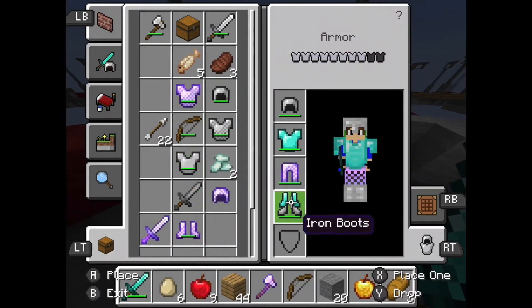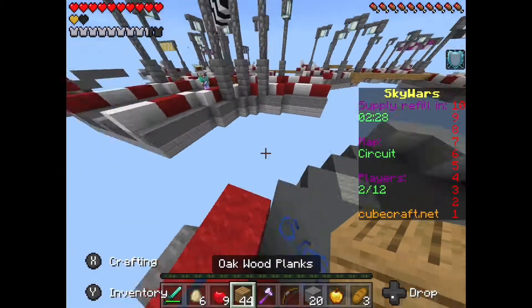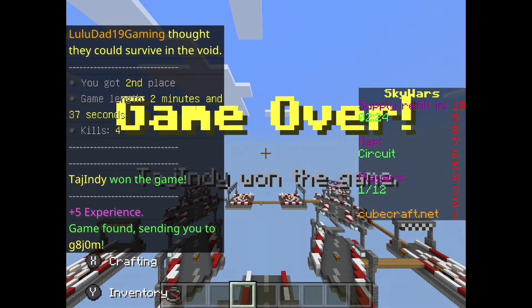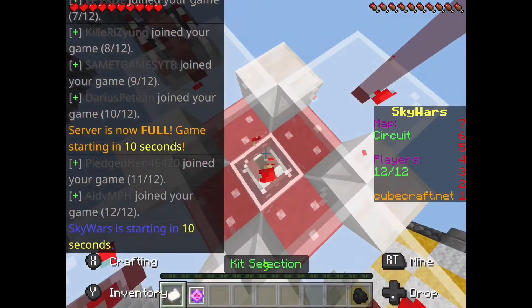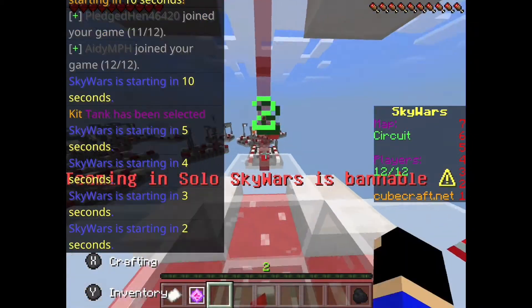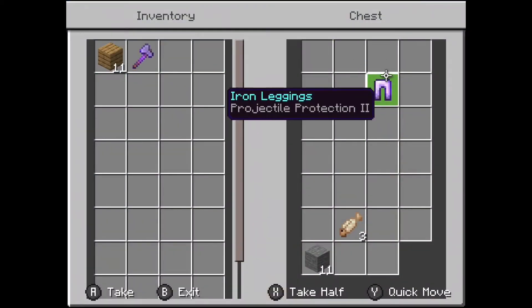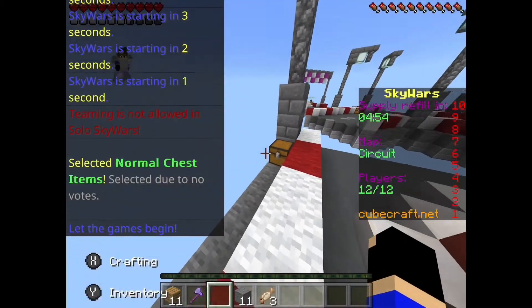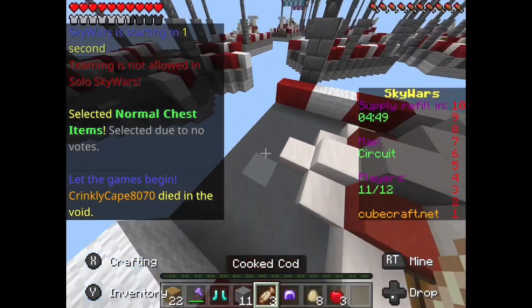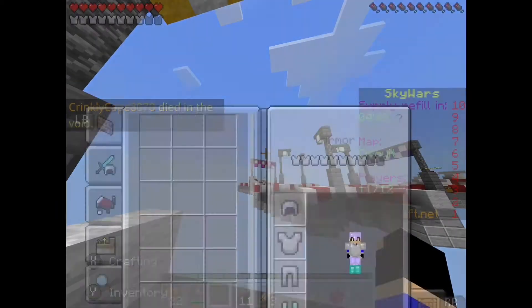Alright, you ready to duel? Let's get our second win, because we only got a win in the very first game and then the rest of the games didn't really go amazing. Let me explain — Pug General is another YouTuber who has all my features. Did you get a wallet? No! Scam.